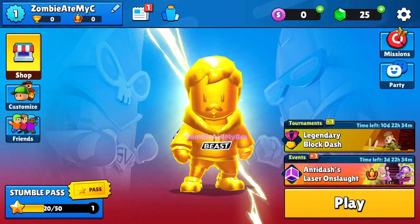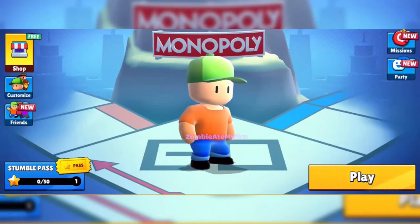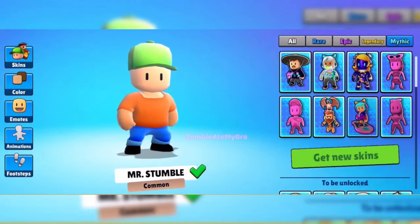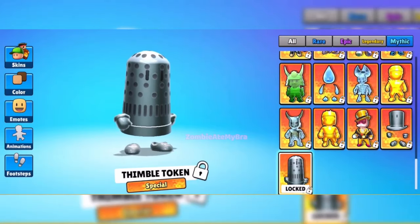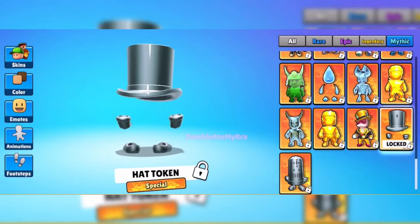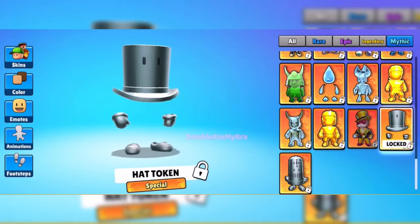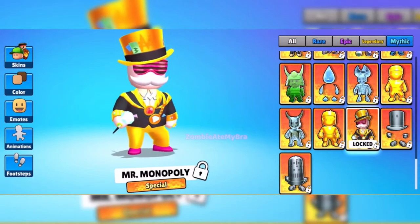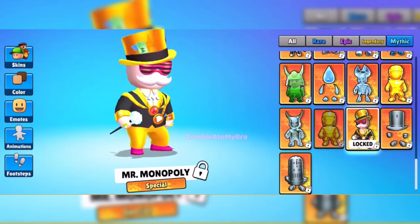The next thing I'm going to show you is the Monopoly collaboration. In the main lobby you'll have the little Monopoly logo. There are going to be a couple of skins — like the Thimble token, which is one of the little characters you can use to play Monopoly, the Hat token as well which I really, really like, and Mr. Monopoly as well.